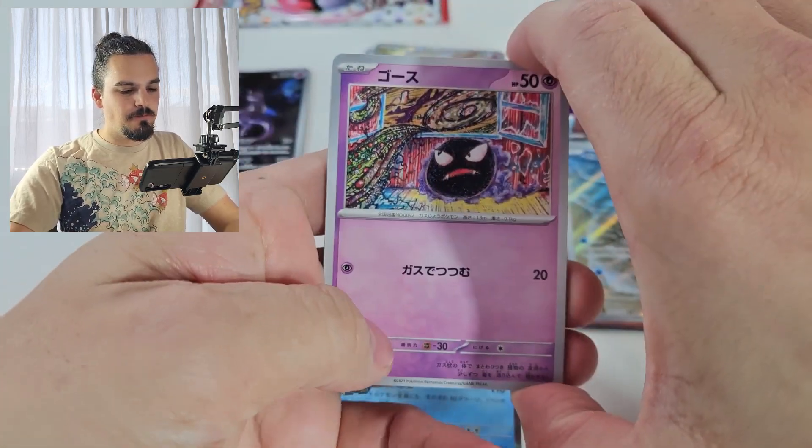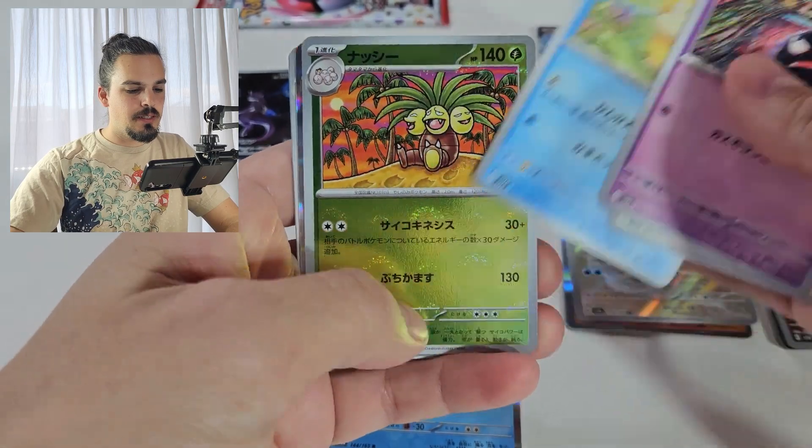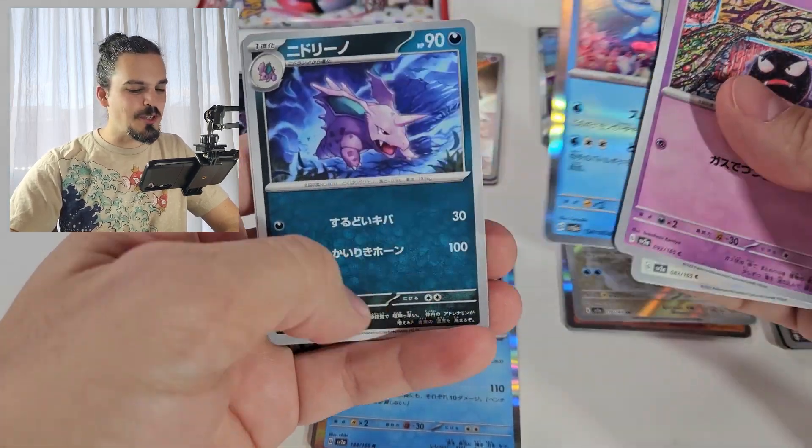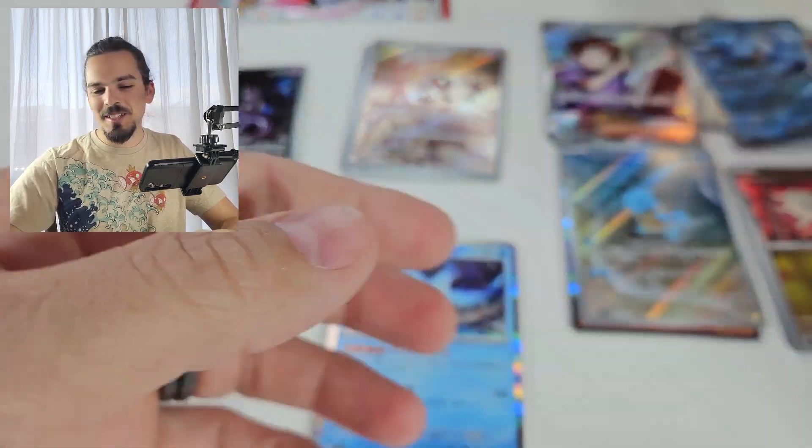Alright, second to last pack. Exeggutor and a Vaporeon — see, I told you, I told you we were going to pull them all because I said something about it.